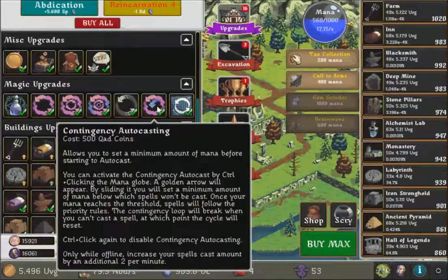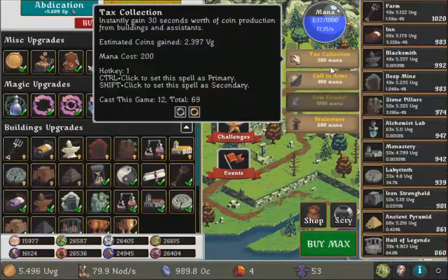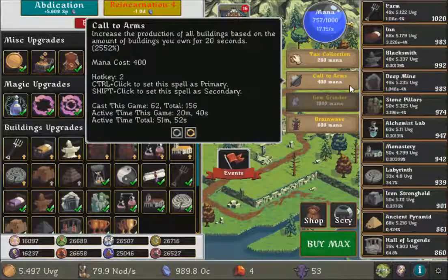So it's pretty similar to the previous contingency autocasting. For example, if I keep it at 400 — if it comes to 400 — it's going to fire up the call to arms.